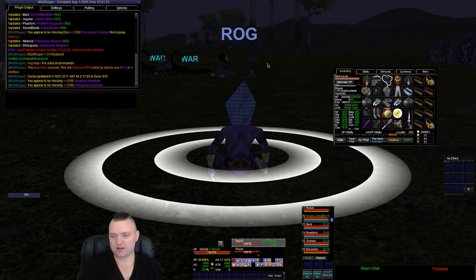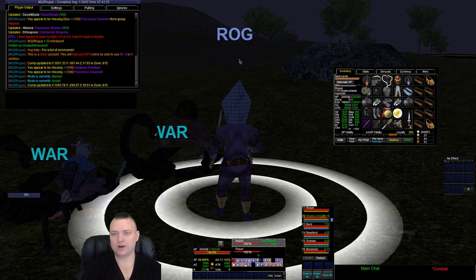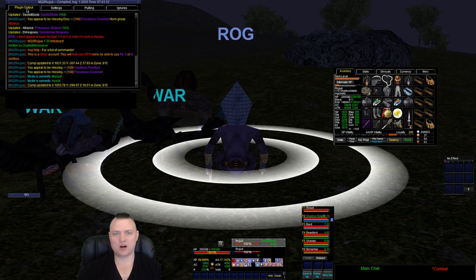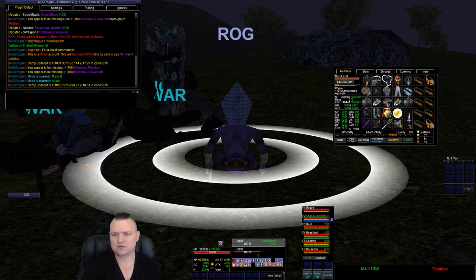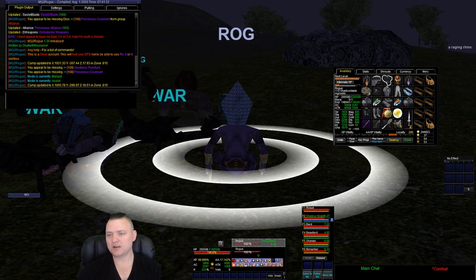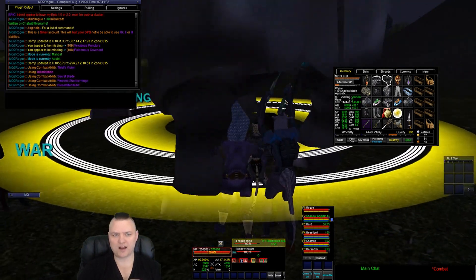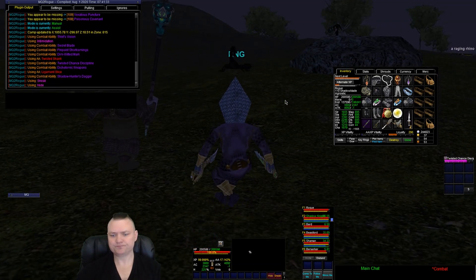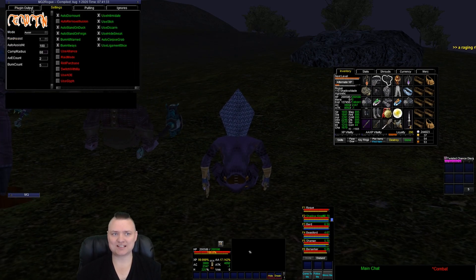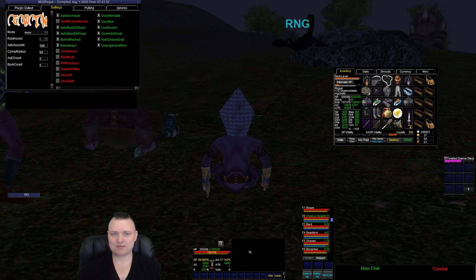Let's hop into this. Rogue mode zero — I'm going to move to sit with my group. Rogue mode one. I'm going to start pulling on my tank and my rogue should start doing rogue stuff as soon as we're fighting. It's doing the rogue stuff as you'd expect. I have it set to use hide and sneak, so it's gonna do the hide sneak stuff using intimidation.